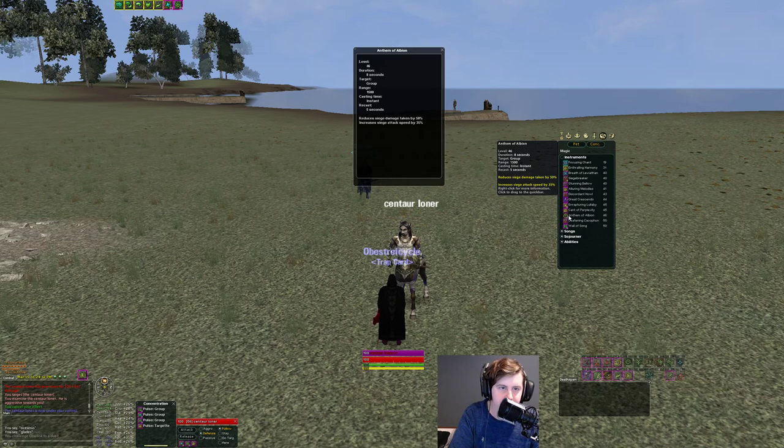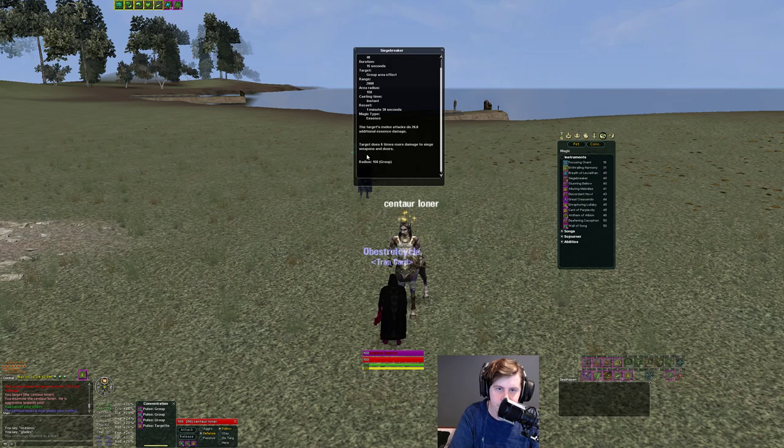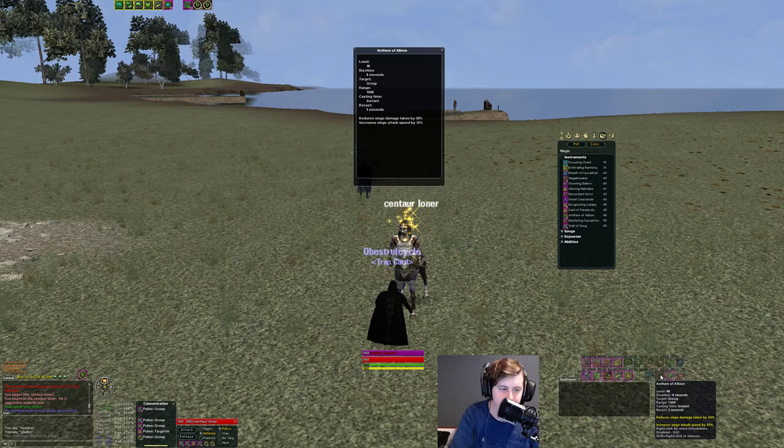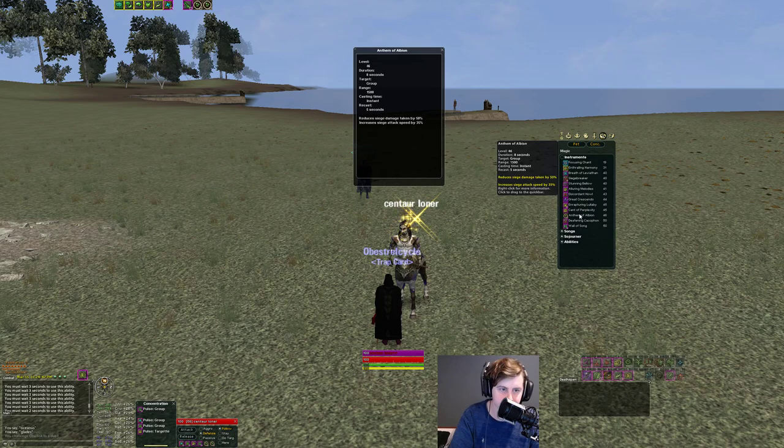There's a siege ability similar to the Fault Finder that reduces damage you take from siege weapons and increases your siege's swing speed. If you have a ram, it fires faster. If you get hit by a catapult, it reduces that damage by 50%. It's instant with a 5-second reuse and 8-second duration, so you can keep it up the entire fight — really strong for siege warfare.